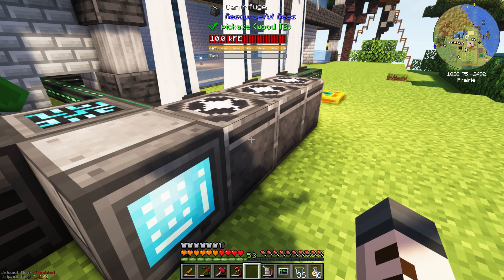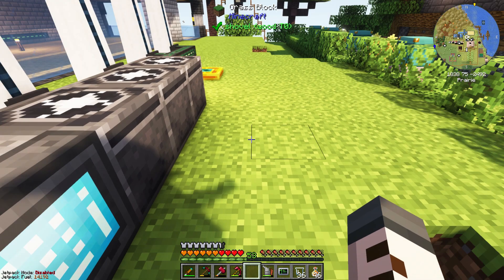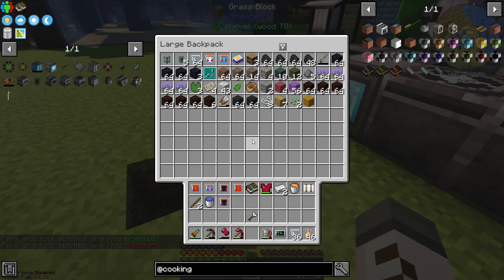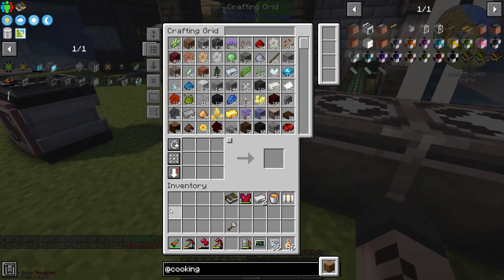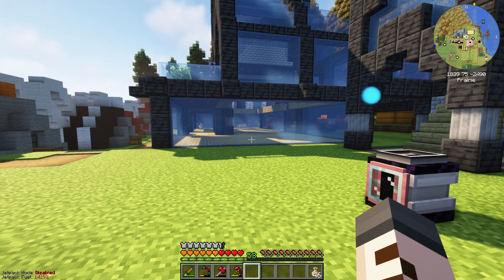I'd like to thank Beefy_G for his comment. He says your backpack can be upgraded fairly cheaply to the diamond backpack, and that backpack can have add-ons and modules that let you automate certain things. Let's take a look — if I press V I've got my backpack. I'm going to empty this backpack because I don't want to lose anything when I upgrade it.